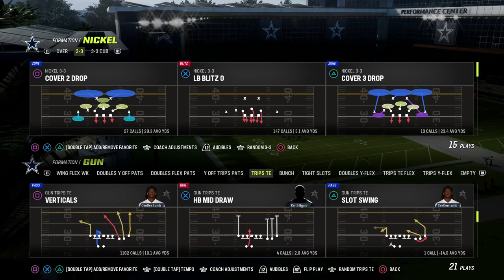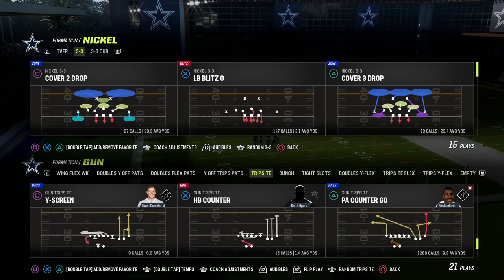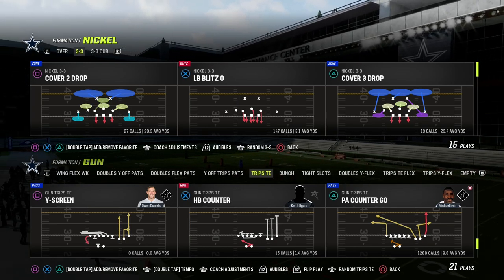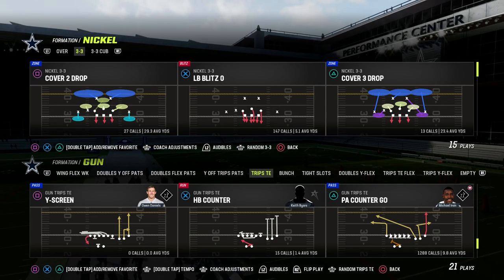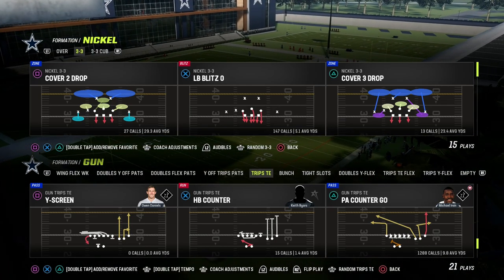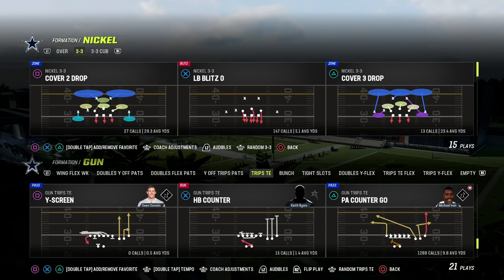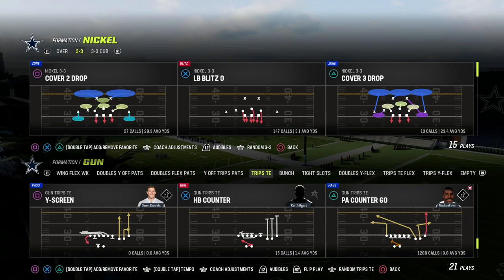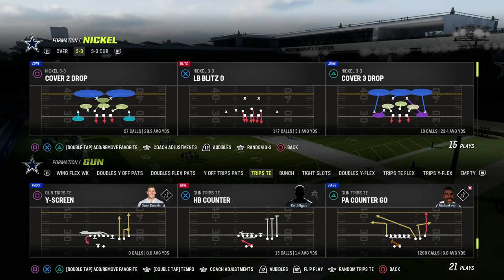Our base play for the scheme is going to be PA counter go because we're going to center this around largely play action. I do have a hot route master quarterback. Really, all you need is outside apprentice at your outside Trips receiver and tight-end apprentice at your tight-end position. If you don't have tight-end apprentice, there are ways to still create the routes that we need. And if you don't have outside apprentice, aside from the C route, there are still really good routes in the formation.